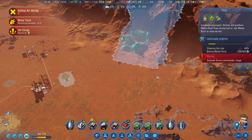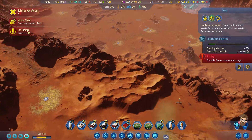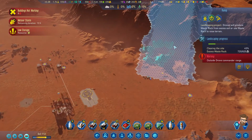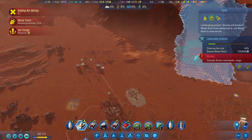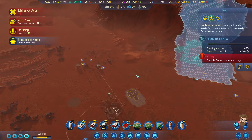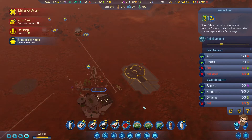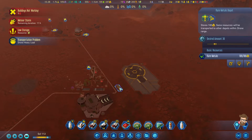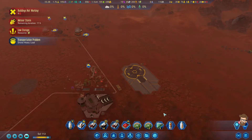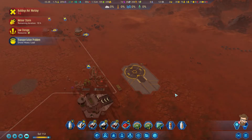Once this ramp is done, I could turn around and do a ramp going up this way to connect everything. And I think I will bring this guy down here. Because I've got 30 fuel, I've got 109 rare metals.